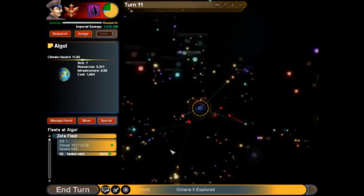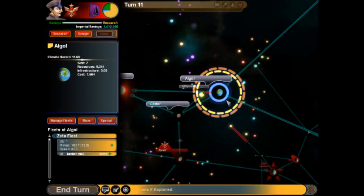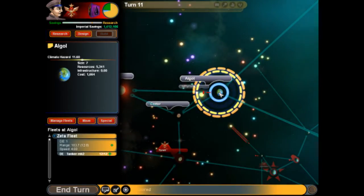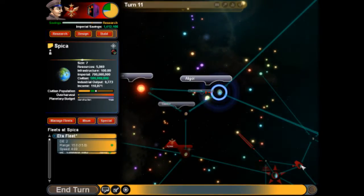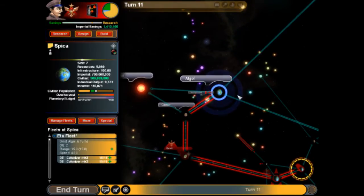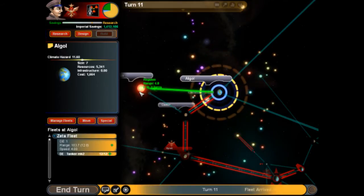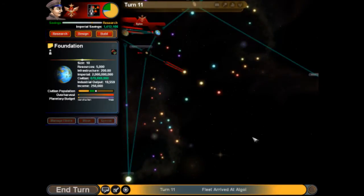Holy crap, wow. That's actually a really good planet — that's almost perfect. Size seven as well. I made these guys for something. Navcom program — we're sending two colony ships there right now because that is a perfect planet. You find those every now and then, but they're pretty rare.